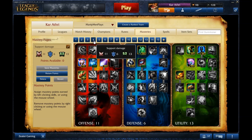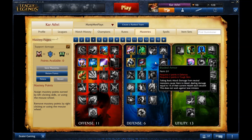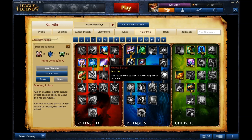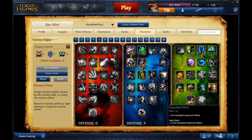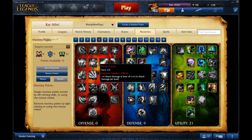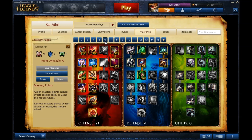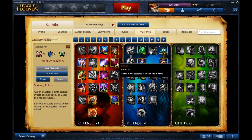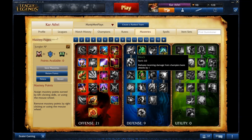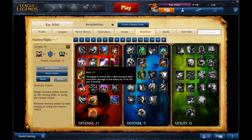I've also got a support-damage page for champions like Lulu and Sona — same utility for the gold, but more points in offensive. For passive utility supports like Janna, it's fairly standard. For jungle, obviously you want Feast and Butcher; instead of Block you'll want Tough Skin. I also like to get Exposed Weakness on junglers for when you're ganking.